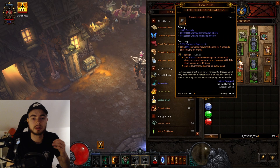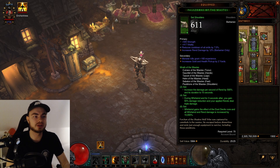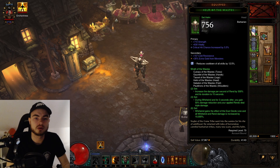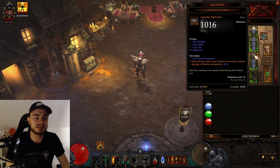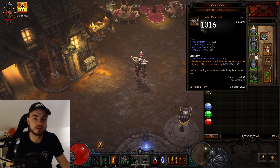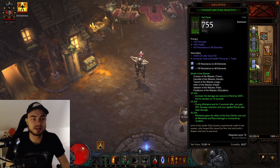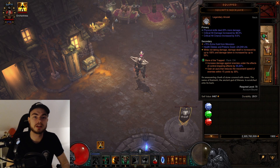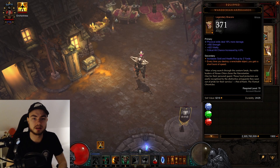On both rings you want crit damage and crit chance. For gloves, get crit damage, crit chance, and cooldown reduction. For the helmet get strength, vitality, crit chance, and socket it with a cooldown reduction gem. For the chest get strength, vitality, and Rend damage. For the belt, Lamentation — get the high secondary, at least 145 out of 150. After that you want strength, vitality, all resistance, and armor. For pants get strength, vitality, and all resistance. For boots get strength, vitality, all resistance, and armor. For the amulet, the Flavor of Time — get physical damage, critical hit damage, and critical hit chance. For bracers, Warzechian Armguards — get physical damage, critical hit chance, then strength and vitality.